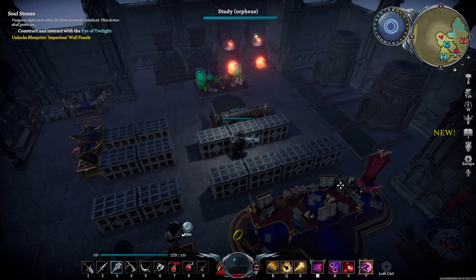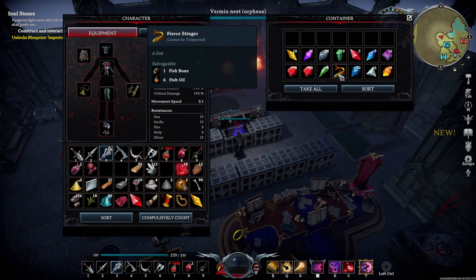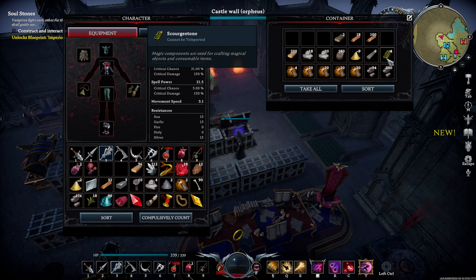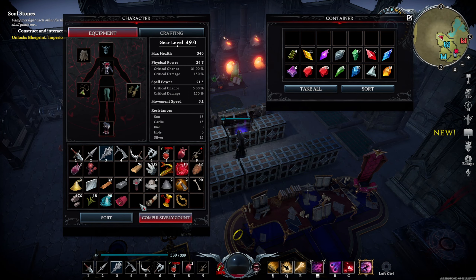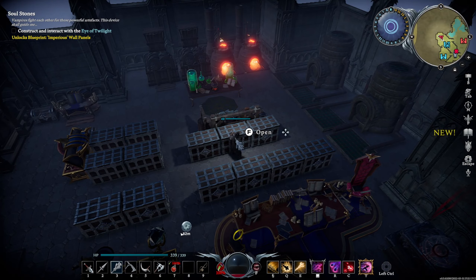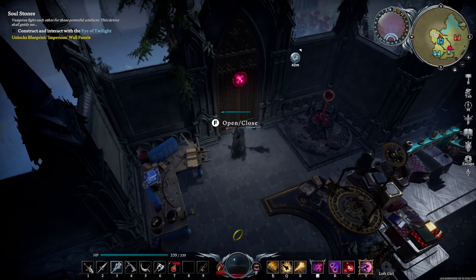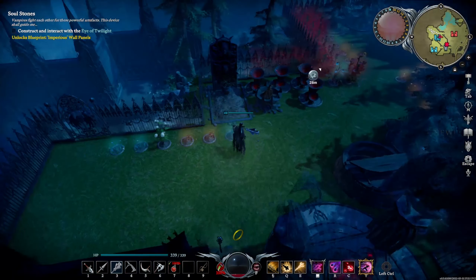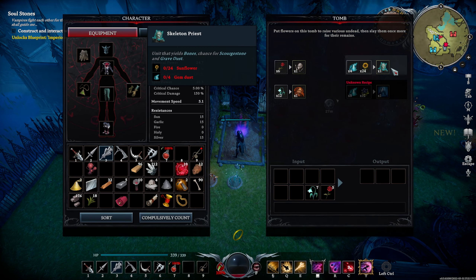So the jewel crafting table — this is where we can make all our nice amulets. We have the ruby, the emerald — so physical power. We can make all this stuff, actually, not the — we need four more scorch stones. The Dustwatcher's Ring we could probably upgrade to, which will give us just more spell power, which I like. But you know what, this one would be nice — the emerald necklace. Let's look for more scorch stones; that's gonna be the next upgrade to put us right over 50 gear level.